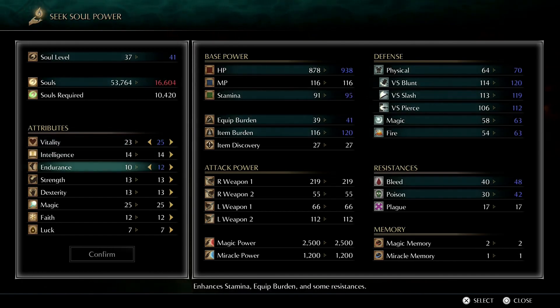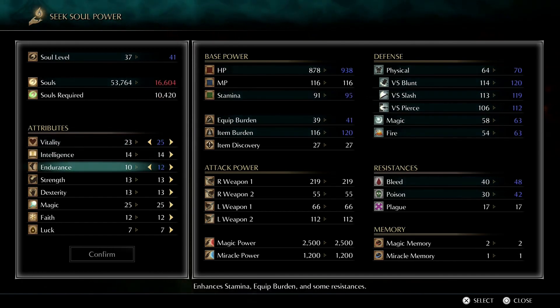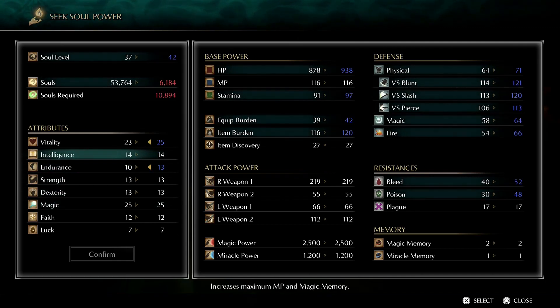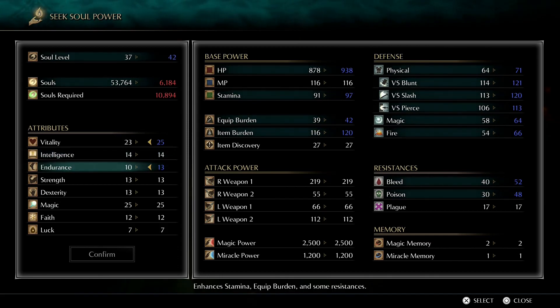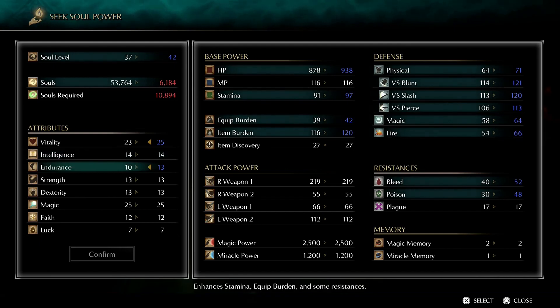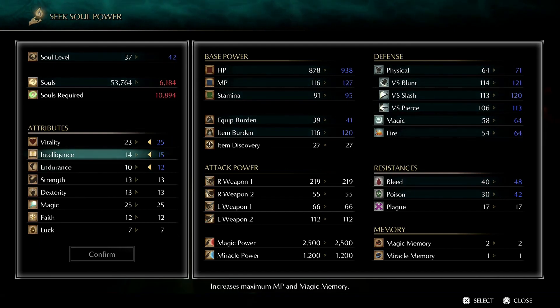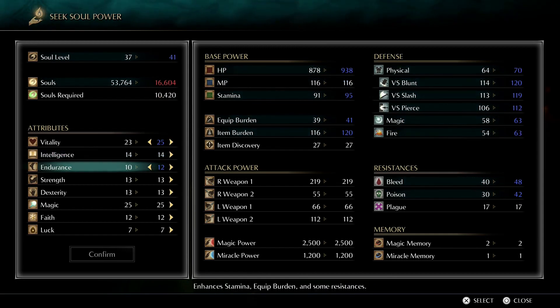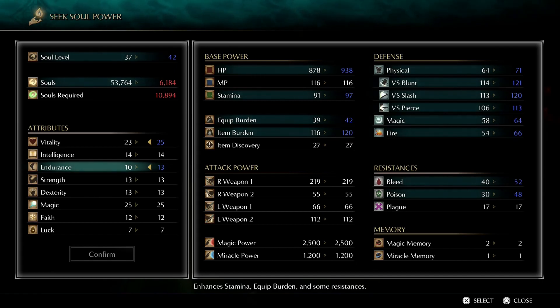I wanted to get to 25, and I do want to eventually get to about 15 Endurance. Then we're really going to focus on Magic and Intelligence — casters don't need a lot of Endurance, just a little more cushion. That should take us up to around 100 Stamina, a pretty good sweet spot. Then we'll pump into Magic and Intelligence, which increases your MP pool and your magic memory at certain thresholds. We'll end up with Firestorm, which is going to be our boss destroyer spell.